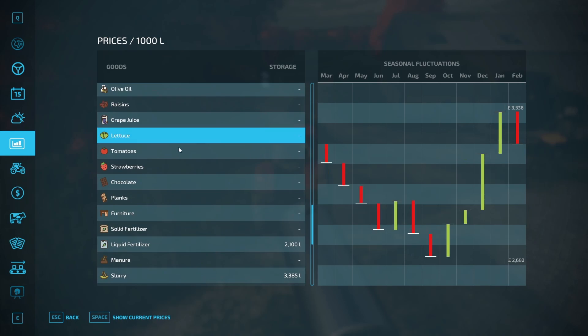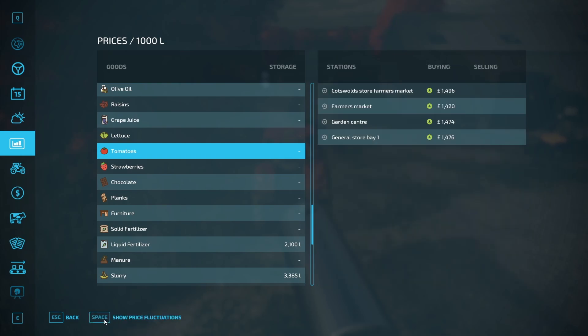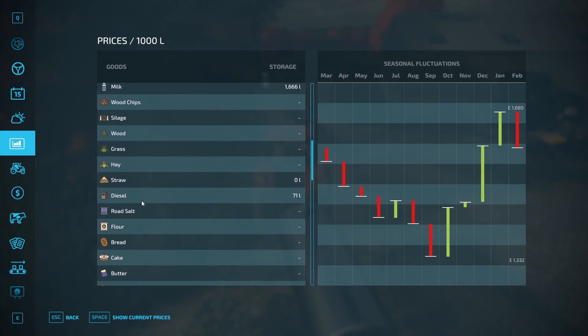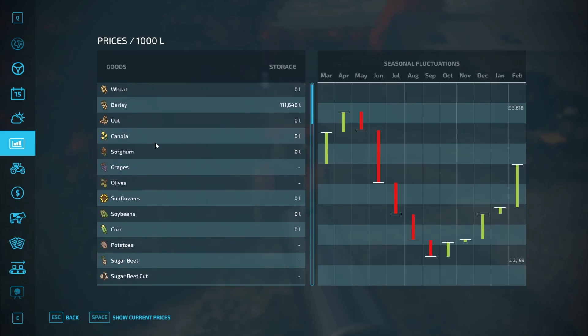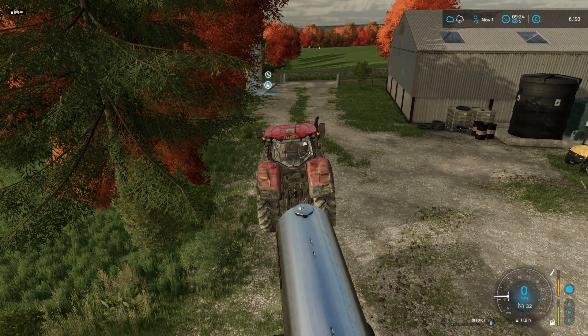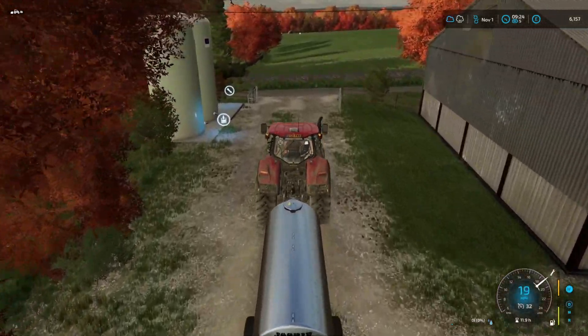Looking at wool, it's best in April - so we are quite a while off with the wool. If we need to, we will just sell probably some barley quickly just to essentially pay the bills. So we'll get this filled up and we will get it to the greenhouse. Hopefully by the time we get this all tipped, we will have our grass field cut and then we can get on to the next one.